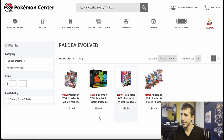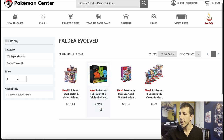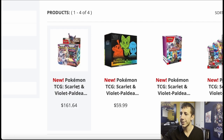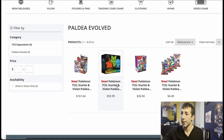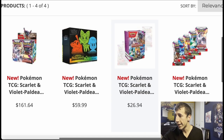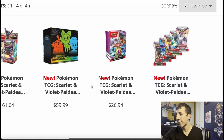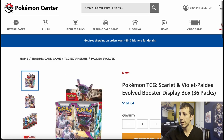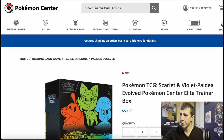If you go to the Pokemon Center website, you can see some products available for pre-order for the new set, Paldea Evolved. You can see the new MSRP: $161.64 for a booster box — terrible. $60 for the Pokemon Center Elite Trainer Box, the exclusive plus box. And then $27 for the booster bundle — you get just 6 packs. And $4.49 for single sleeved booster packs. So the booster box is standard, 36 packs. Anyway, don't buy that.